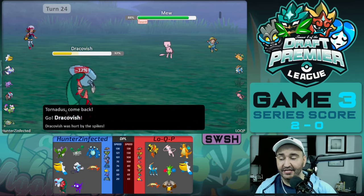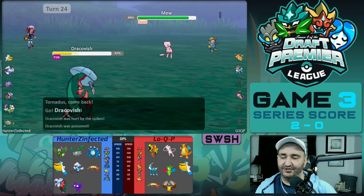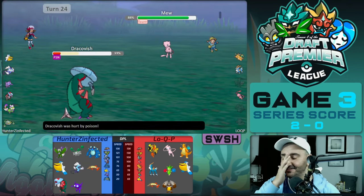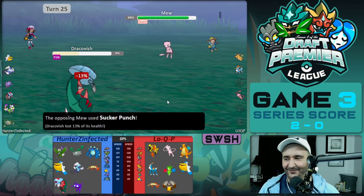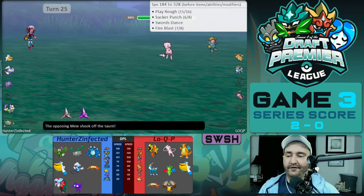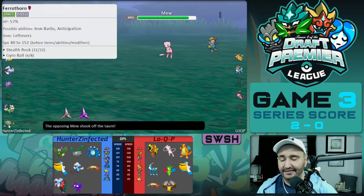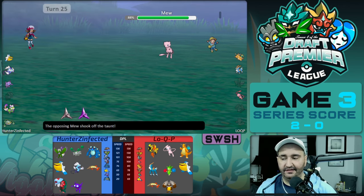We switch out to Dracovish — it's just basically sacking. Dracovish comes in as Mew goes for Fire Blast, and then it just clicks Sucker Punch. So now we know: Play Rough, Sucker Punch, Swords Dance, and Fire Blast. At this point I'm thinking Weakness Policy as the item, but Fire Blast is really only here for Ferrothorn, so there's a good chance it's actually mixed and not Weakness Policy.